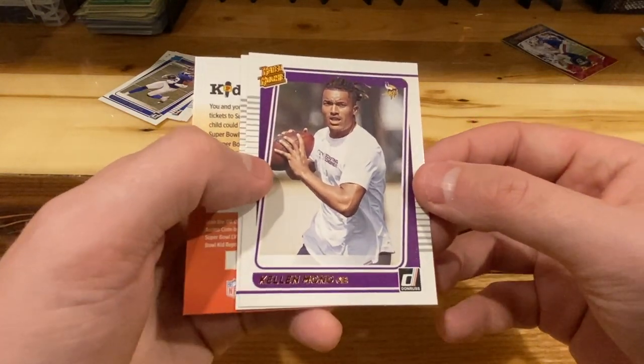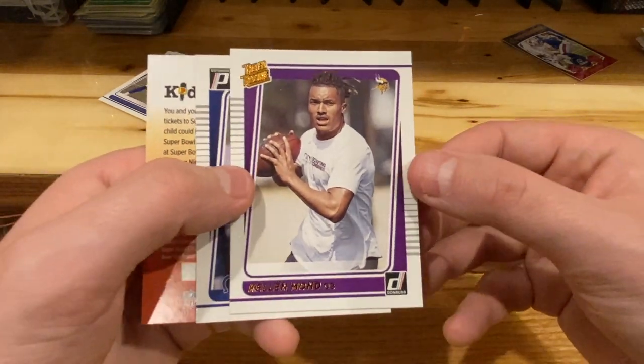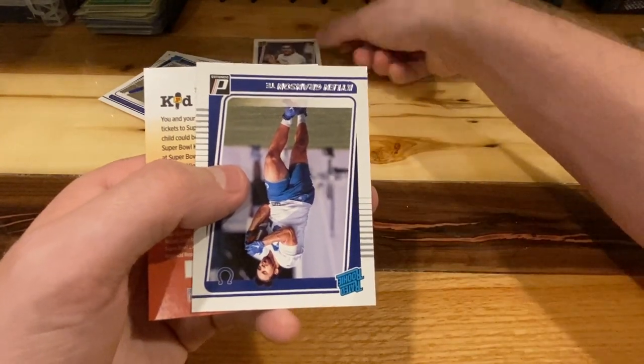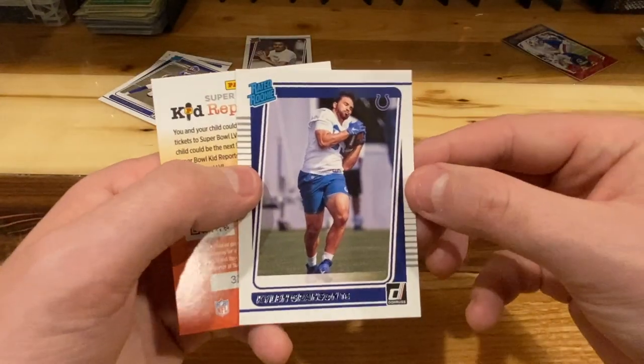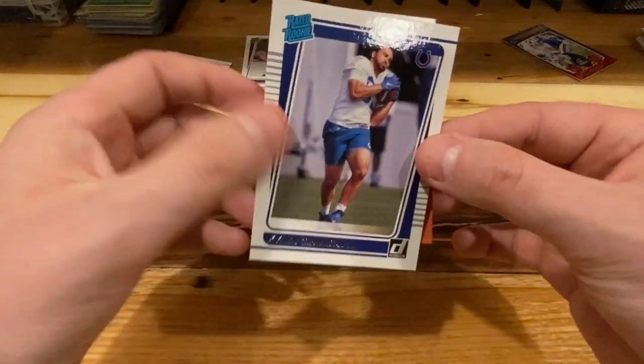We got a Kellen Mond rookie card — the canvas. It's a quarterback hit. Don't know if we'll ever see him on the field, but hey, it's a quarterback, we'll take it. You never know. And our rated rookie is Kylan Granson from the Colts — tight end.